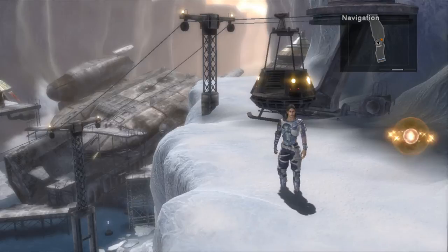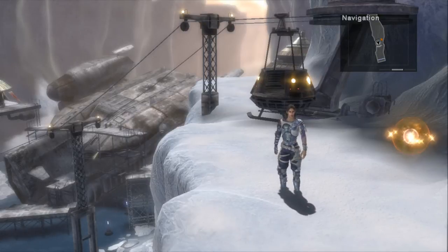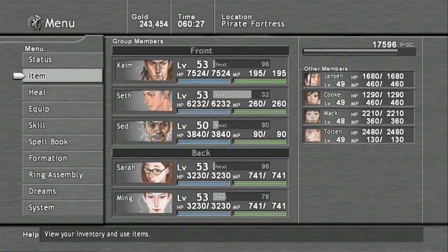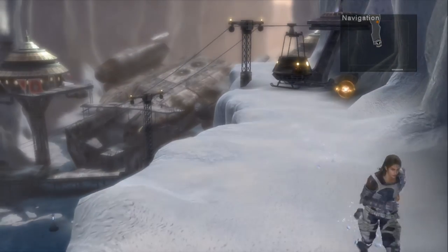The pirates are scattered across the world. So in order to find them, make sure Set is in your party as one of your active party members. And then once he's in your party, go ahead and exit the Pirates Fortress.